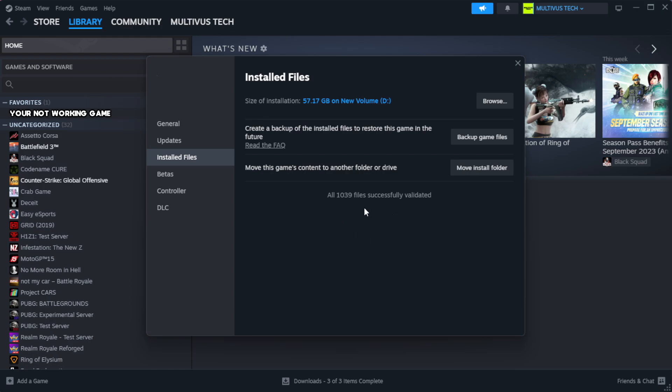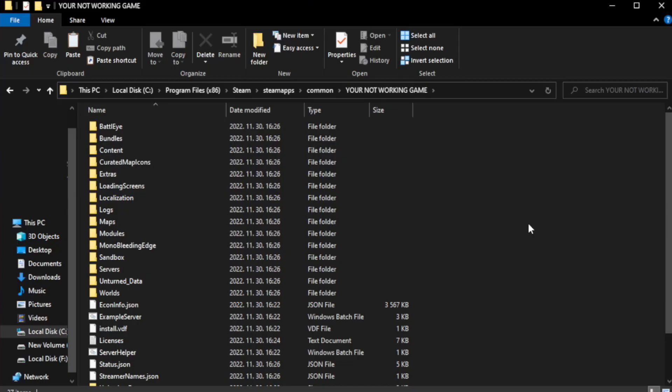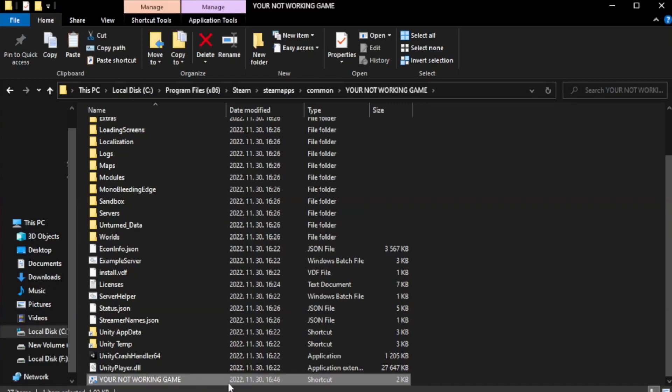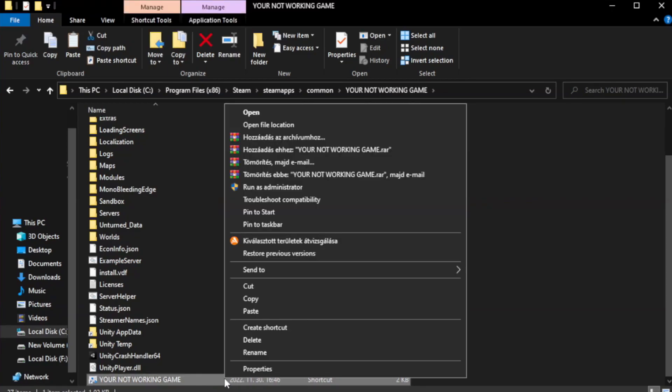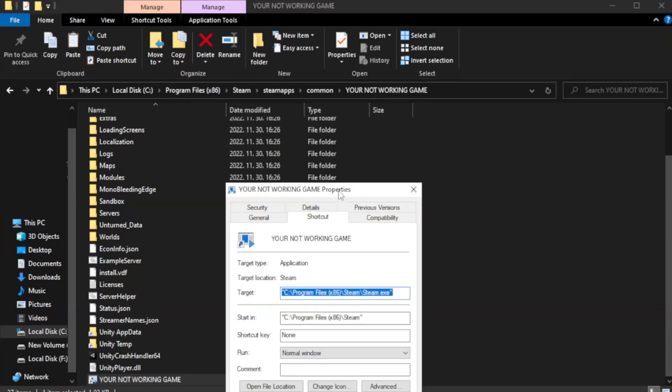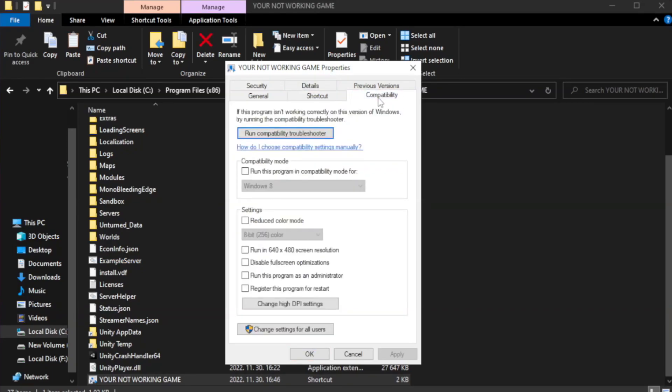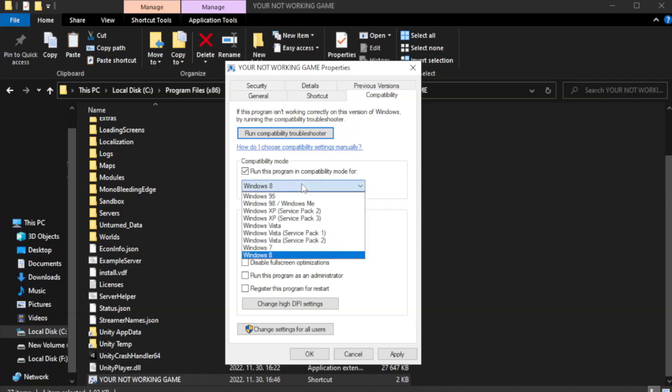After the verification is complete, click Browse. Right-click your not-working game application and click Properties, then go to the Compatibility tab. Check Run this program in Compatibility mode and try Windows 7 and Windows 8.